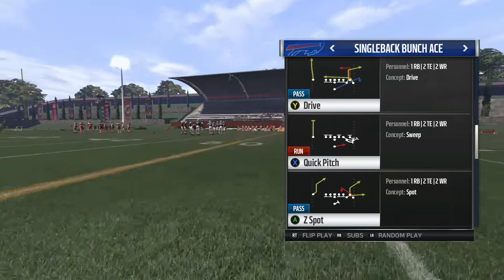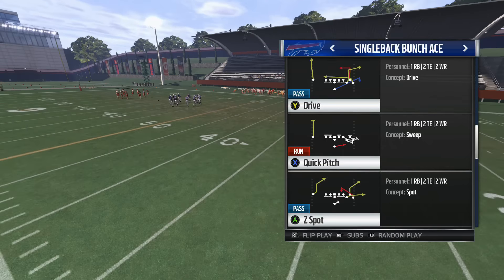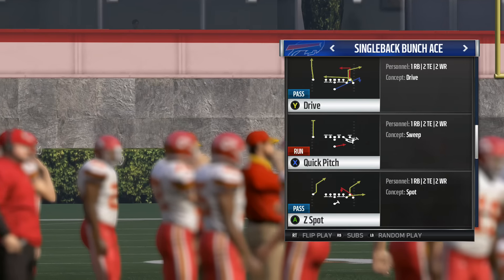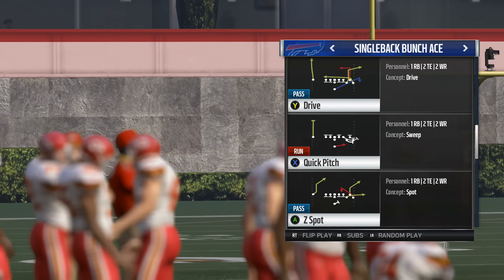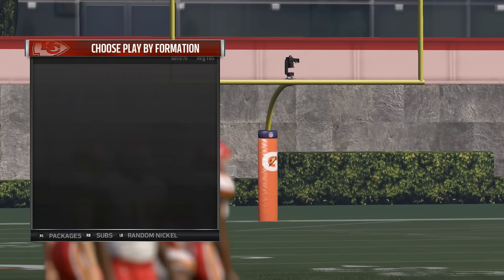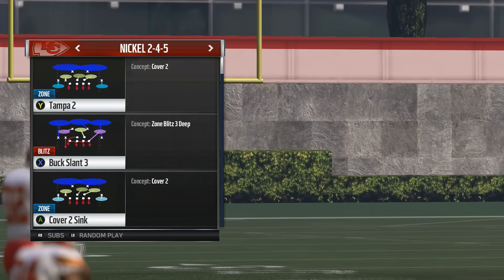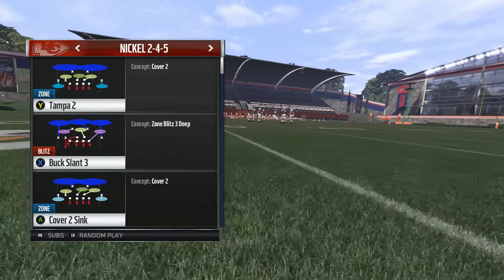Welcome to MaddenSchool.com guys. I'm Stick Hype here with Stickwork and we are in the New York Jets playbook, Single Back Bunch Ace, working on the play Z Spot. Stickwork is going to show you how this play works — the little dump-offs that are going to be very effective and some downfield threats that are going to open up the defense.